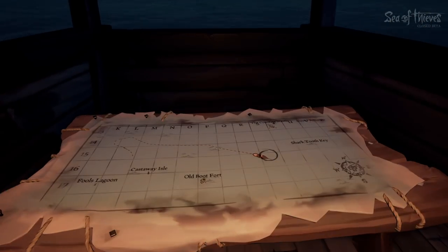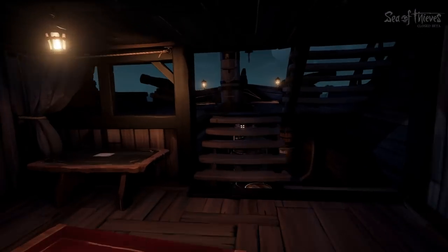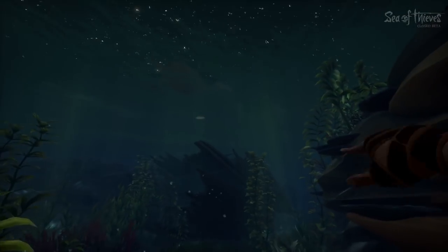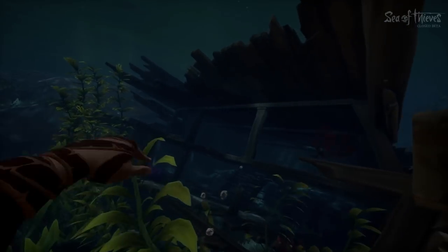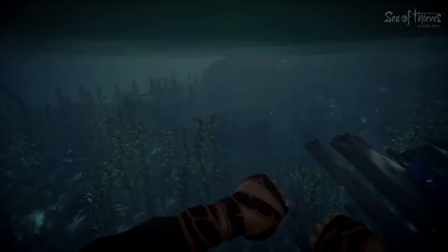For another uncharted location worth exploring, head to S15/16 on your map to uncover a hidden labyrinth. Upon first diving into the water, players can expect to find a massive shipwreck overgrown with coral life, signaling it's been here for some time now. I took a quick glance around the decks of the ship but didn't see any treasure — but believe it or not, that's not why we're here.